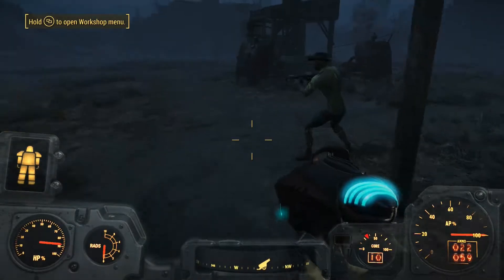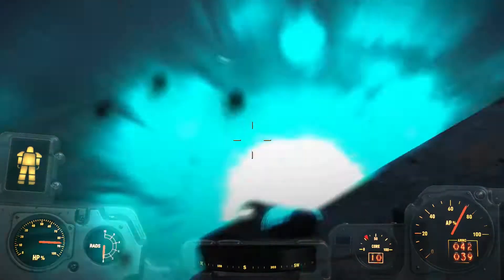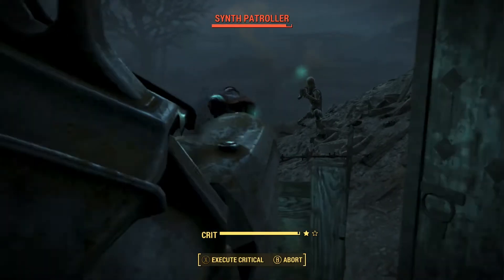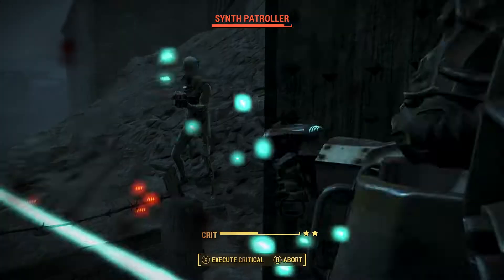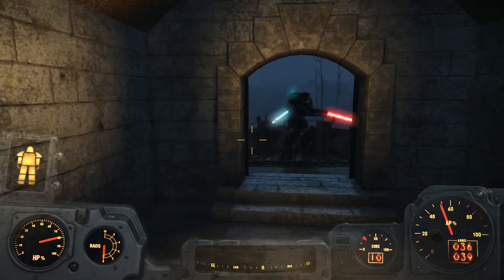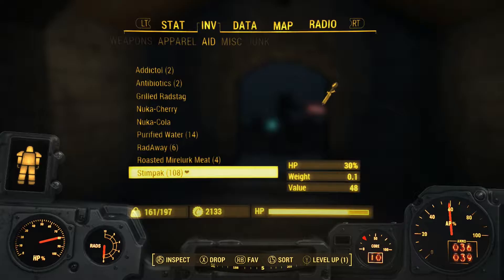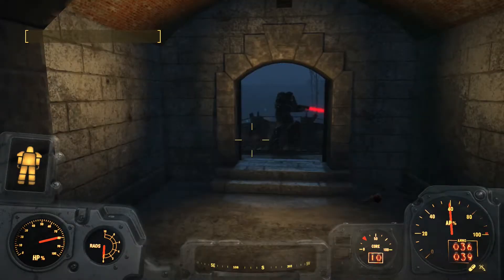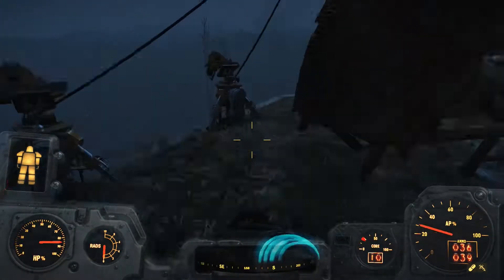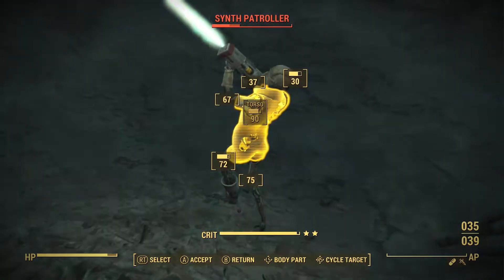That did hardly any damage — it's obviously just enough Minutemen were shooting the others that it was taking them down pretty quick. We've got an Institute Courser somewhere — I can see its health bar just popped up but I don't know where. Why are they shooting in here? There's no one in here. An Institute Courser with a Stealth Boy on — this is going to be a lot harder than I expected if these Coursers are going to be using Stealth Boys. And I think I accidentally killed the settler. Oops, sorry — that's us an extra person down because of me.